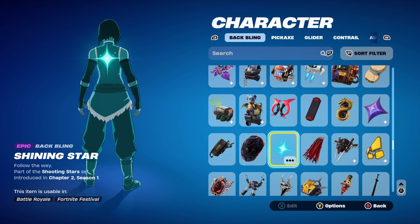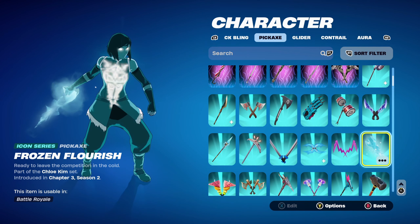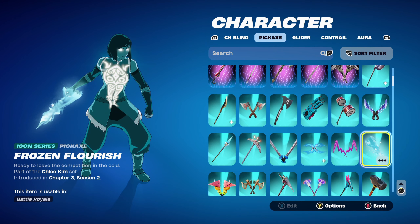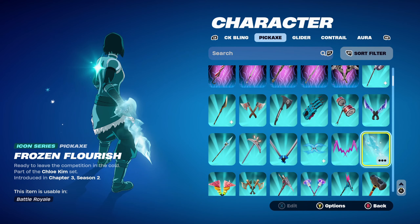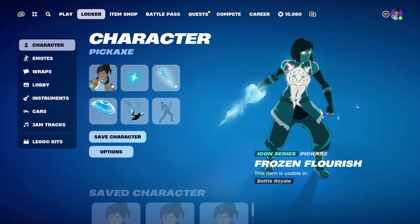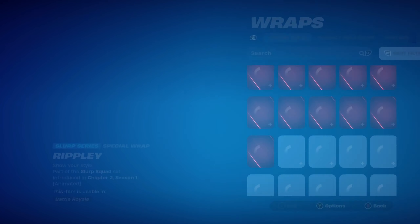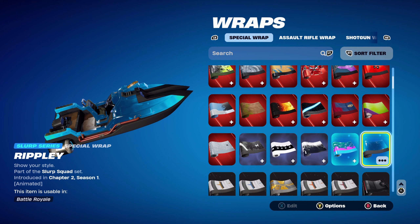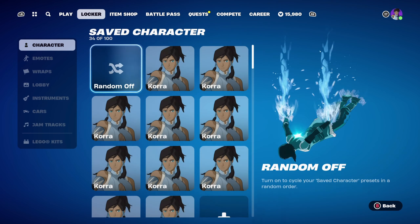For combo 9, I thought I'd use the Shining Star Back Bling, part of the Shooting Stars set introduced in Chapter 2 Season 1, for a light blue design. The pickaxe is the Frozen Flourish, part of the Chloe Kim set introduced in Chapter 3 Season 2 — an Icon Series pickaxe for a mainly light blue design. The weapon wrap is Ripley, which is a Slap Squad weapon wrap, part of the Slap Squad set introduced in Chapter 2 Season 1, for the dark blue and light blue design.